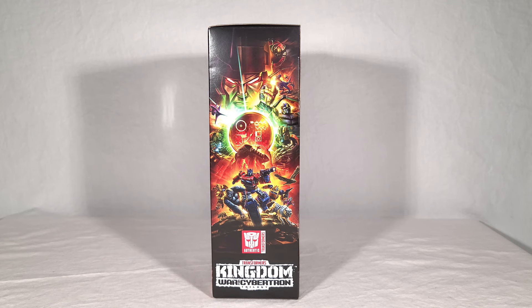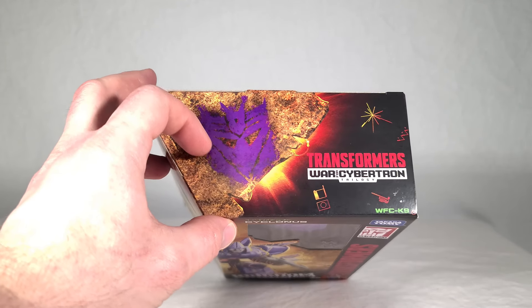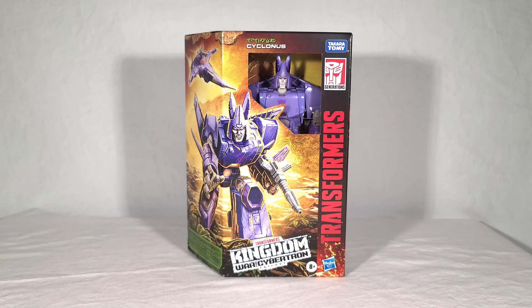I would say that more or less confirms that is meant to be a Kingdom Core class Bumblebee. Then look at the top of the box — you get a really big Decepticon symbol, looks more like it was spray painted on than a cave drawing. It's interesting because so far he's the first and only Decepticon in the entire first wave of Kingdom. All the other bad guys are Predacons, and then you got a few Maximals and a couple Autobots too. So he does stand out.